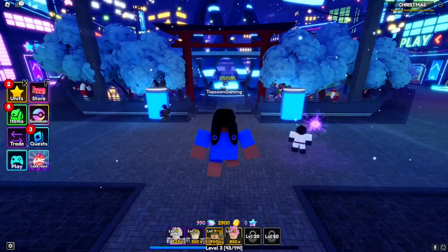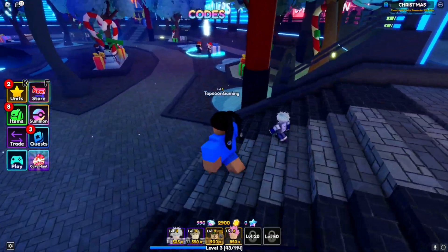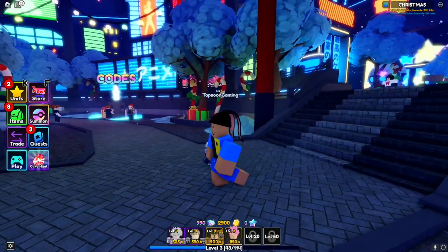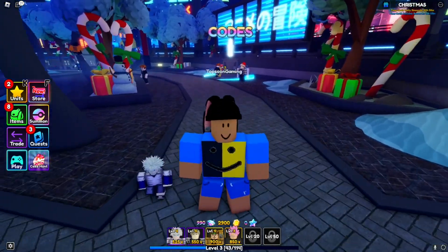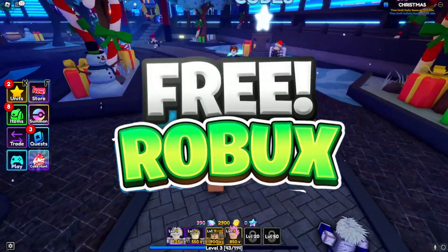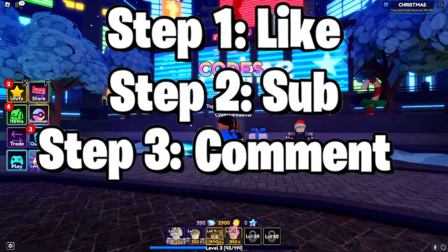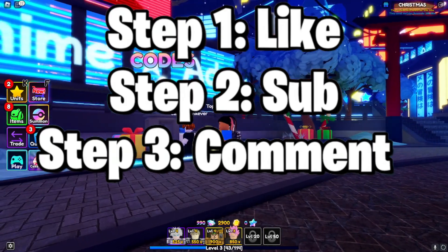Let's go ahead and get started with the working codes. Go over to the code section. By the way, make sure you hit the like and subscribe button for your chance to win — we're giving away four boxes to subscribers. All you have to do is like, subscribe, and drop a Roblox username in the comment section.